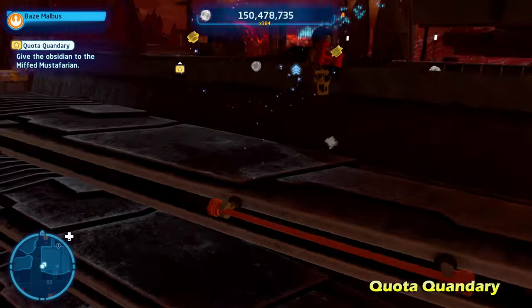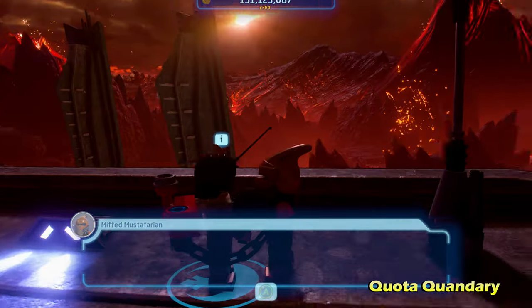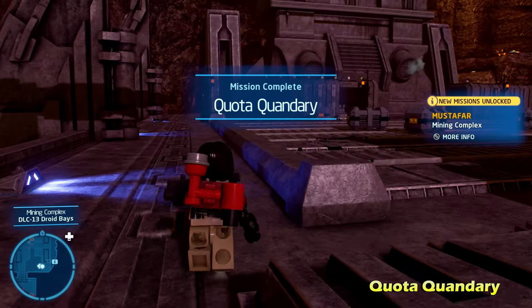Once you get all nine pieces, you can then go back to the Mustafarian character and talk to him. That will end the side mission for Quota Quandary. That's fairly simple — just a little bit of a fetch quest.